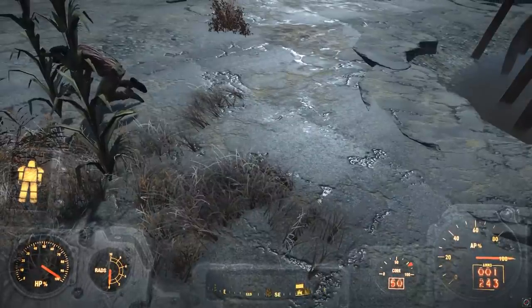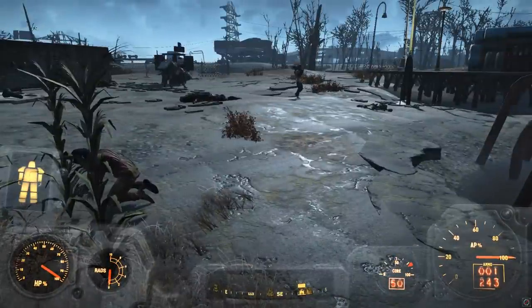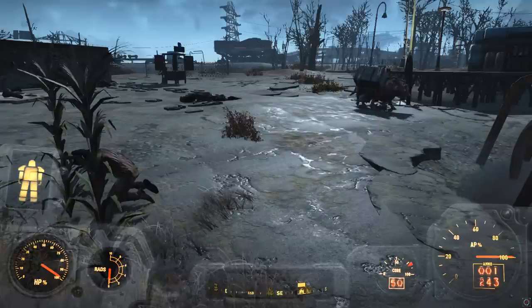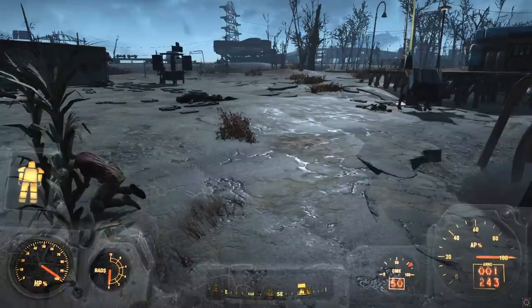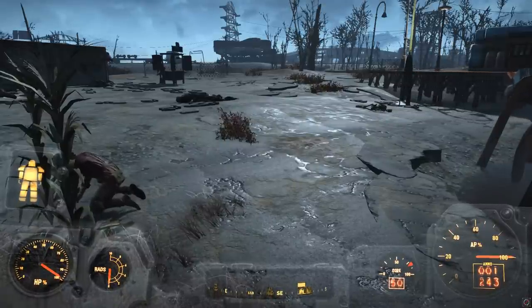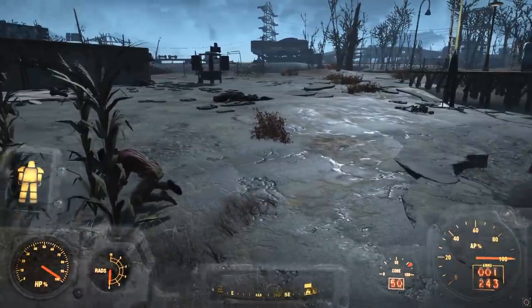Hey there guys, welcome back to Fallout 4. I just want to do a quick overview video of the new Wasteland Workshop DLC and pretty much all of the things that have been added by it, just in case people are wondering. It's about 1am here in the UK, so I think America hasn't actually got this DLC yet, so I'm just trying to get this video out nice and quickly. It might not be super organized, but it should basically show you everything that's in it.